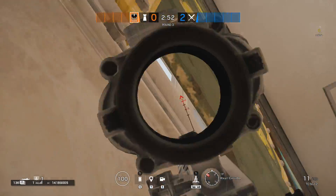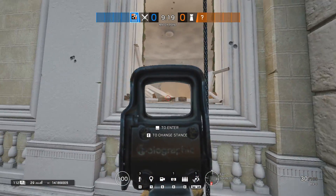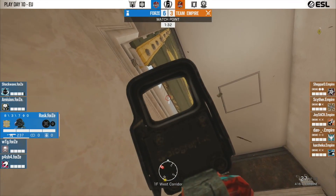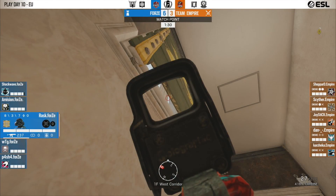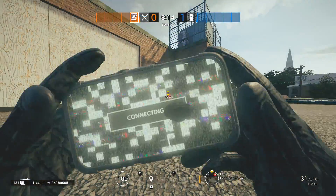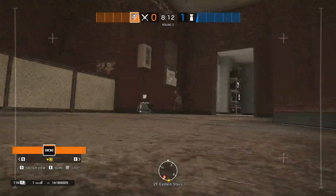Tip 25: Denying the toilet window rappel on Consulate. Tip 26: Feed shooter through drone hole on the top of the CC stairs.